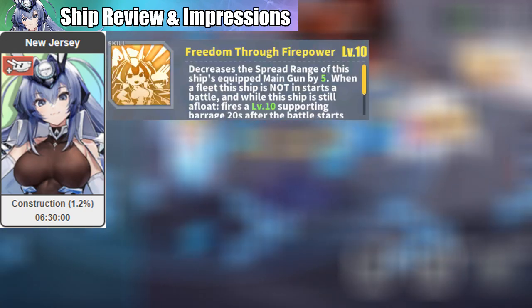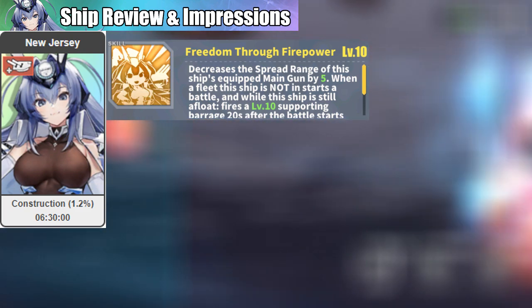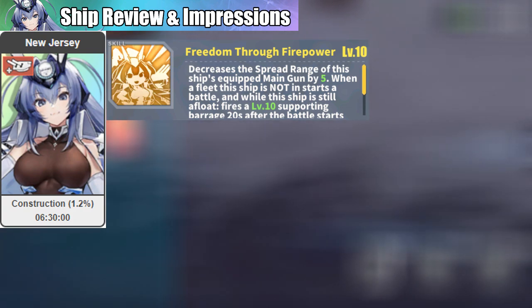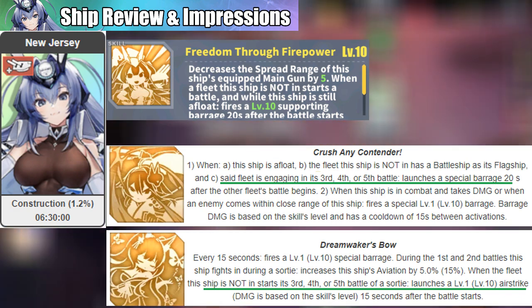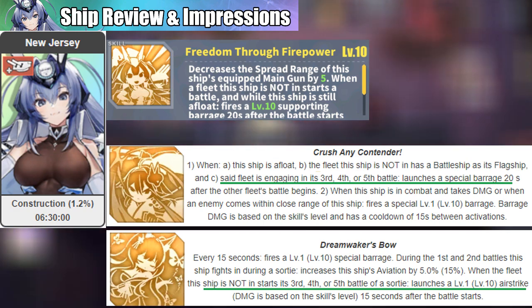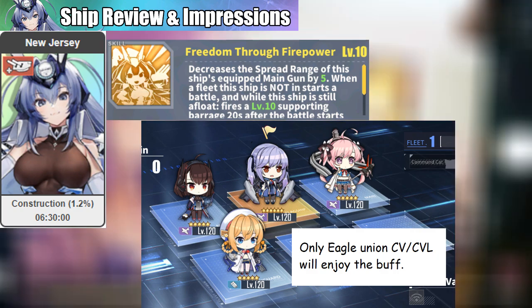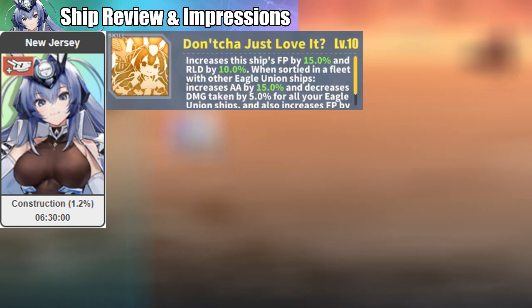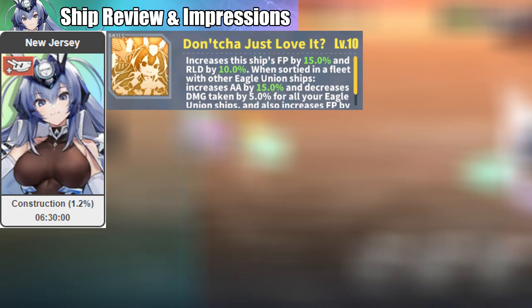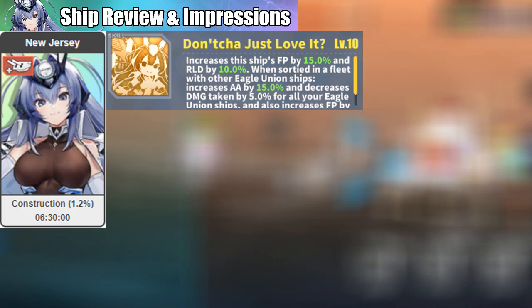This is ridiculous given how strong the skill already is. Her yellow skill will reduce the spread of her salvos, making her shots more accurate and more devastating. This skill also offers a support barrage similar to Tosa and Shinano, however it is not restricted to the 3rd through 5th battle — so her supporting barrage is better. This skill will also buff the other fleet's carriers if it has an Eagle Union ship as the flagship. Her other yellow skill provides a firepower and reload buff to herself, AA and defense buff to other Eagle Union ships in the fleet, and a firepower buff to Eagle Union battleships in the fleet.